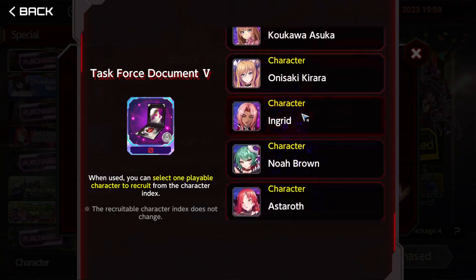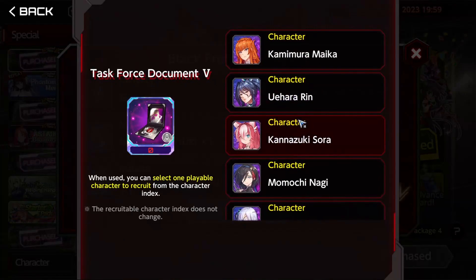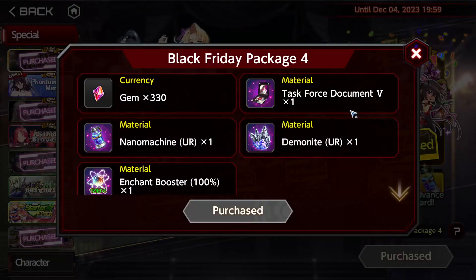This is good value because you're getting a character — if you don't have them all, hopefully you can take advantage of that. The next item we have is Nano Machines and Demonite, one each.